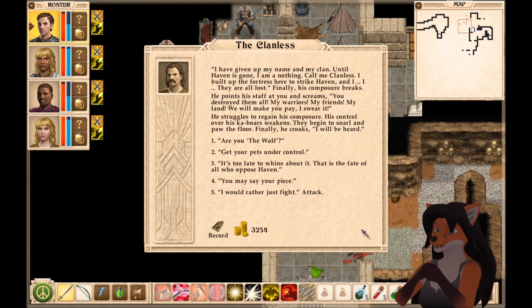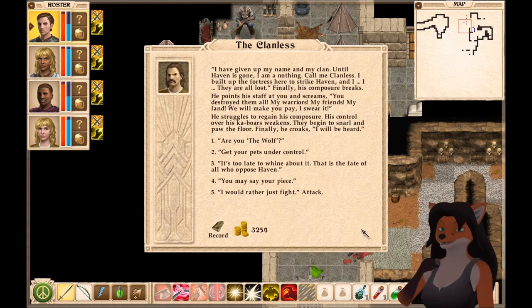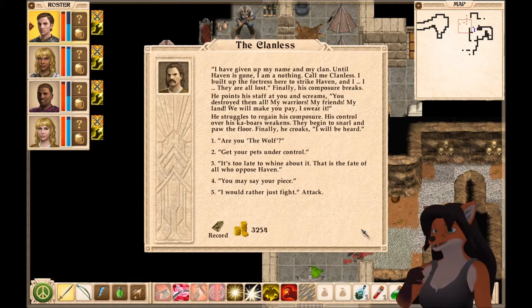'I built up the fortress here to strike Haven, and I... You're all lost.' Finally, his composure breaks. He points his staff at you and screams: 'You destroyed them all! My warriors! My friends! My land! We will make you pay, I swear it!'